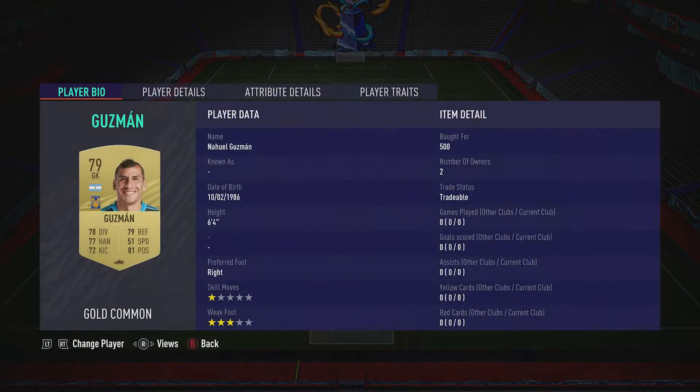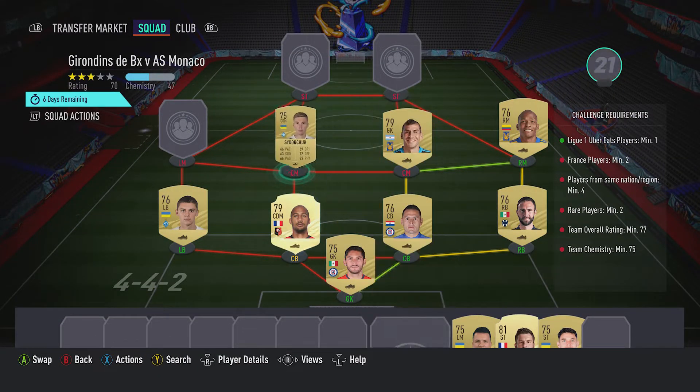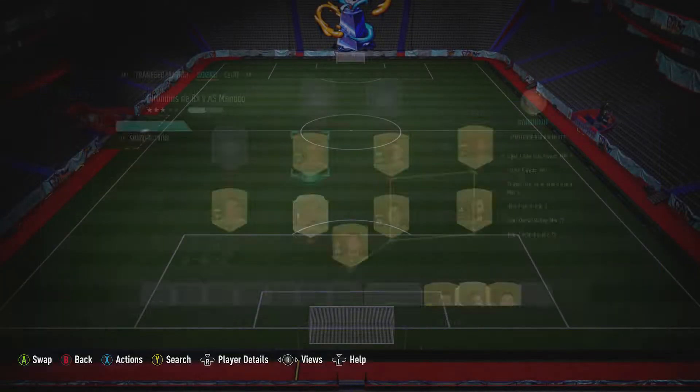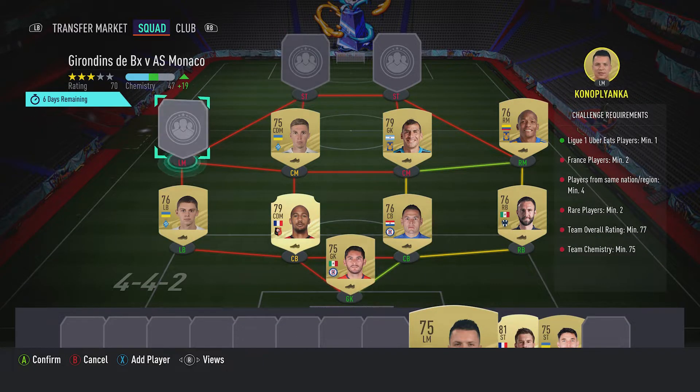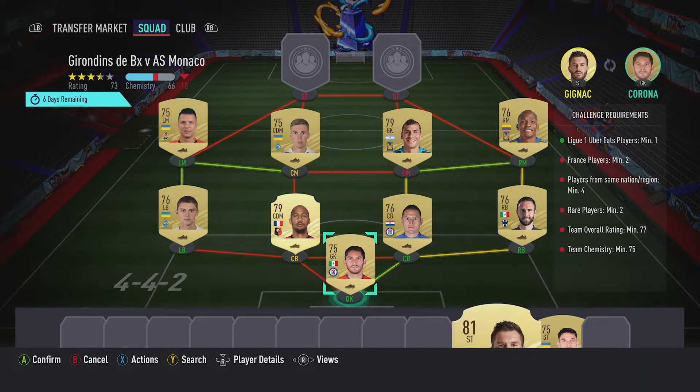The centre mid on the right is a goalkeeper, it's Manuel Guzman, put for 500, plays for Tigres, Mexican first league and is Argentinian. Centre mid on the left is a CDM, it's Sohi Sadotrak, put for 800, plays for Dynamo Kiev in the Ukrainian first league and is Ukrainian. The left midfielder is Yevhen Konoplyanka, you should be able to get him for around about 800, plays for Shakhtar in the Ukrainian first league and is Ukrainian.